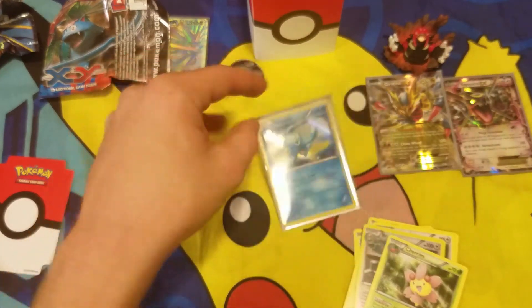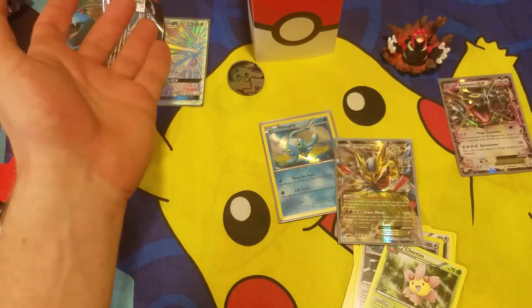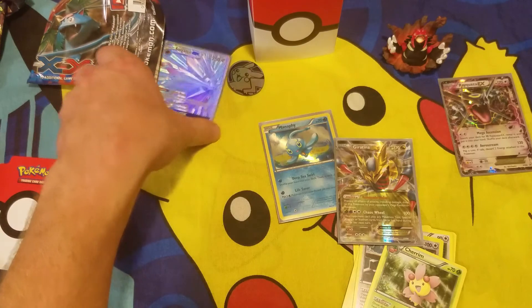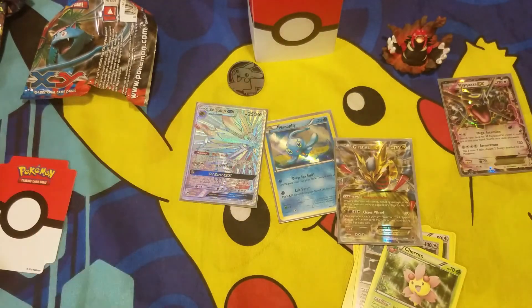All right, so for our six packs we got our holographic Manaphy and our Giratina EX — not too bad! And we got our cool little figure. Stay tuned guys, we're going to be doing videos the next two days. Our giveaway is on Saturday — you can win this rainbow Solgaleo GX. Thanks for watching guys, we'll see you next time!